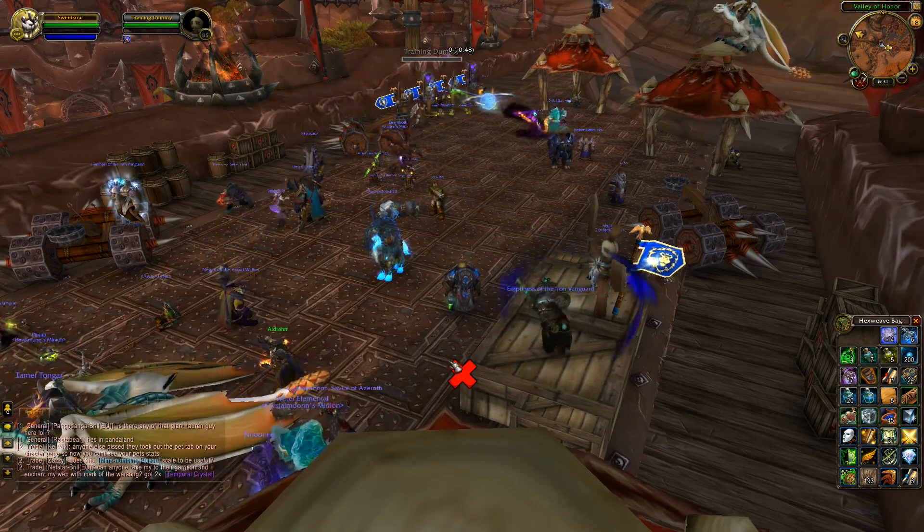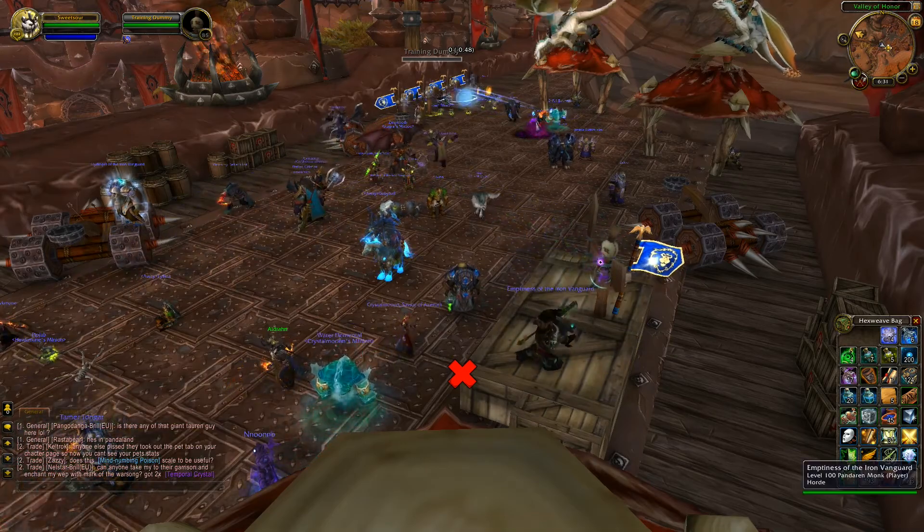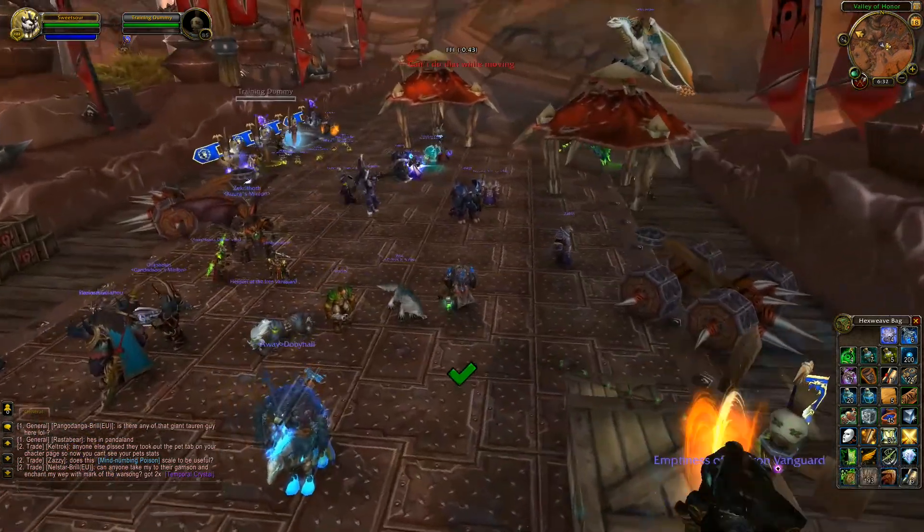To start, we have a little red X that indicates that this target dummy is currently out of range. As I move in range, it turns to a green check mark.